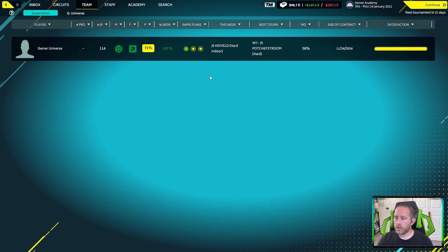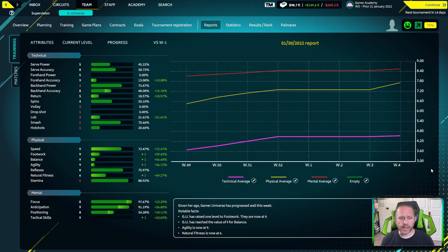Two big things have already happened for us. First, offensive baseline play — a few weeks of using it has seen us grow from kind of knowing it to being proficient at it. Second, we are now at full satisfaction having easily achieved our goal. Spending the rest of the week training has seen five attribute points gained: tactical skills, natural fitness, agility, balance, and footwork all increasing.